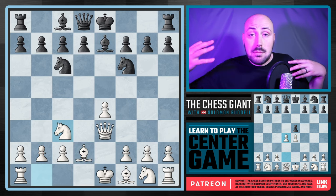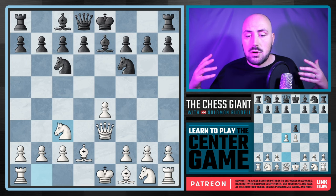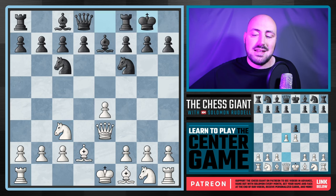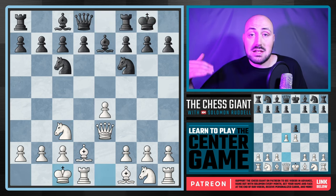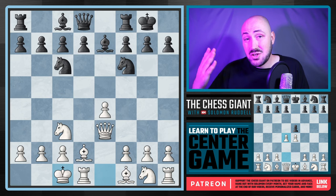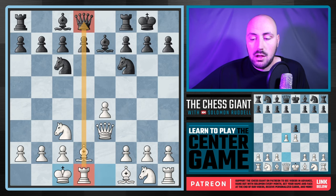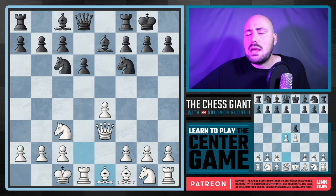I'm going to be showing you the three most popular moves on the online database from black. First off, we've got castling kingside. Against this, we're going to castle queenside. If you like openings where you get to castle queenside quickly, the center game might be for you. The queen is no longer aimed towards the king, but it's still active, and our rook is aimed towards the opponent's queen.